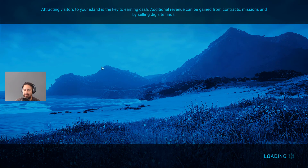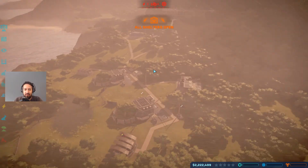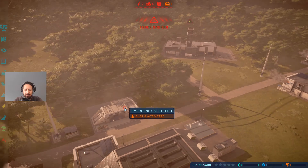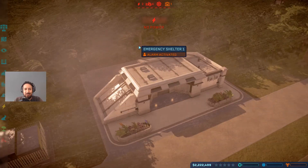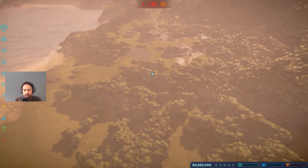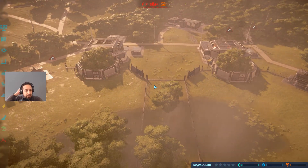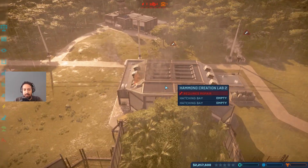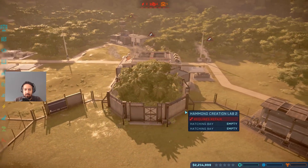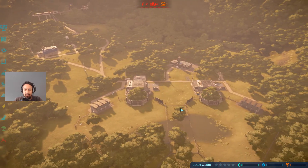Welcome back to another episode of Jurassic World Evolution. We got a storm warning - we have to make sure all the shelters are closed and everybody needs to be able to get inside. Everything's good, just let the storm pass. This island is a bit of a pain because of the storm warnings, but luckily we have all the equipment necessary to build whatever we need. Look at that damage - the storm is over.